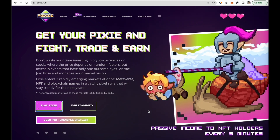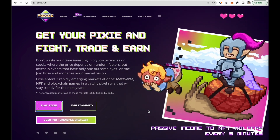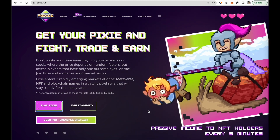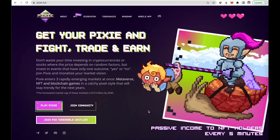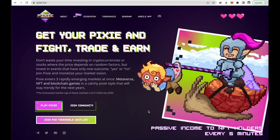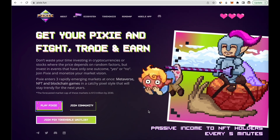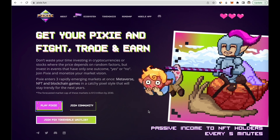On the other side, you have NFTs of houses, lands, licenses, and Pixies themselves, which form a big metaverse. Every NFT will give passive income to its owner because a percent of every game prize pool goes to every NFT owner. To give you a better understanding of the earning possibilities on Pixie, there are in total five mechanics.